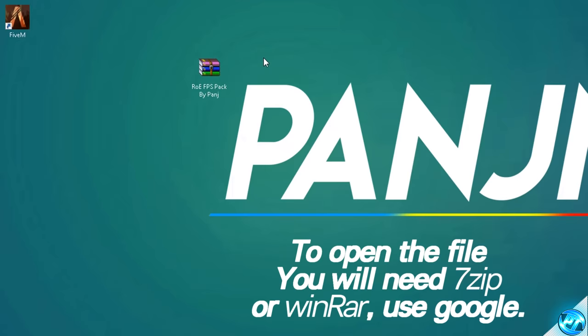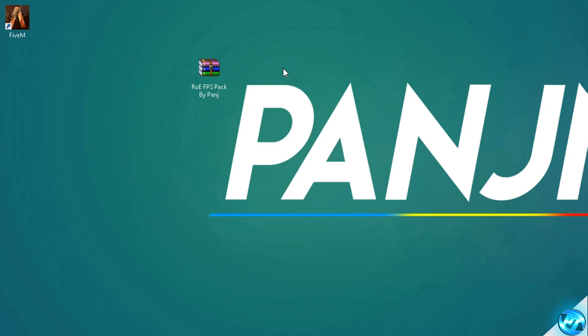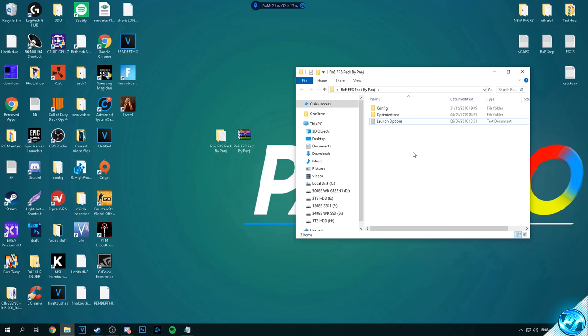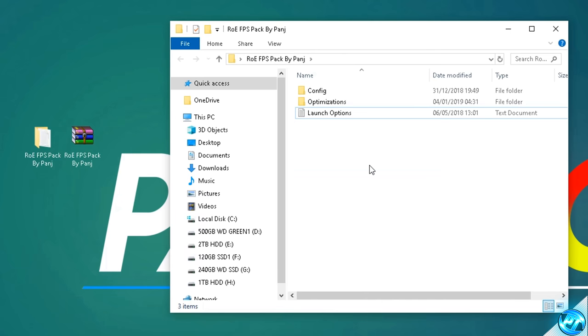Go over to the FPS increase pack, right click and select the extract here option. Once you've done that, you'll be given a folder on your desktop with an identical name. The folders and files inside we'll be going through throughout this video to ensure we're getting the best results possible. You can pick and choose which steps you follow, but for the best and most effective results, I recommend following them as closely as possible and doing all of the optimizations shown.